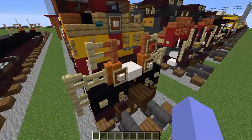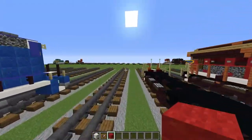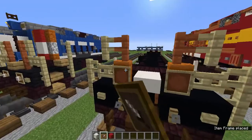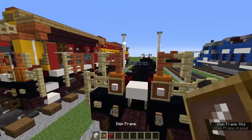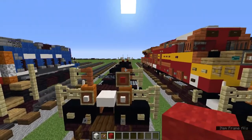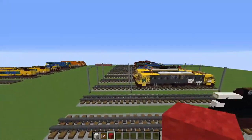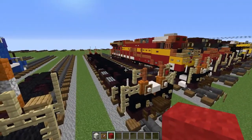One more detail before we move on to debug sticks: grab the smooth quartz block, item frame, and red wool. On these red sandstone walls, add item frames with smooth quartz blocks on both sides. On the front, add an item frame with red wool in it on the right acacia fence. From the back perspective, also add an item frame on the right acacia fence. If you aren't doing debug sticks because you don't have any, you can just watch or skip until we go back to non-debug-stick stuff.